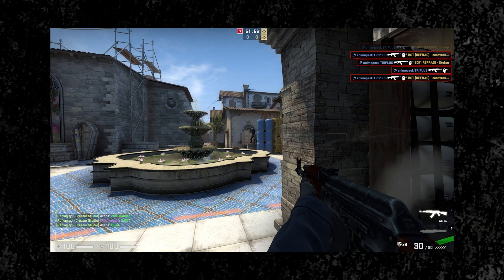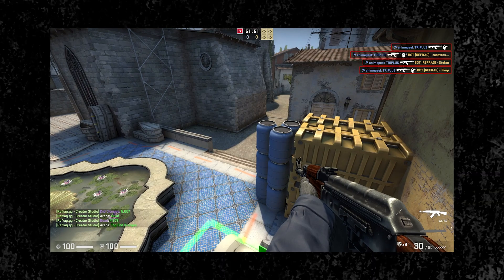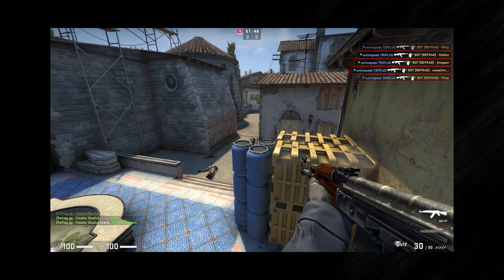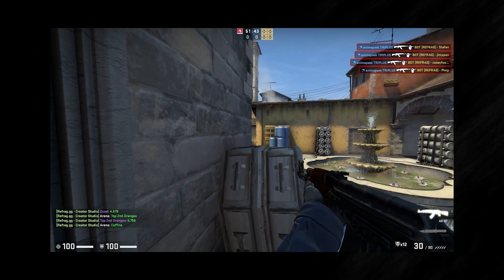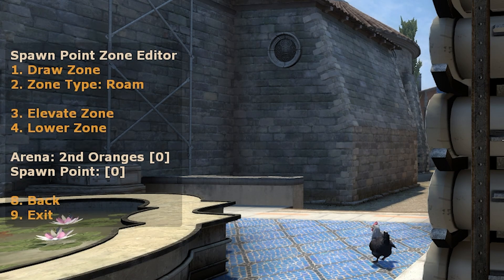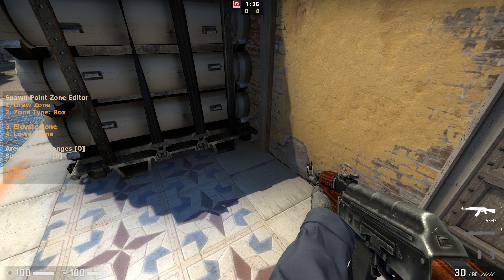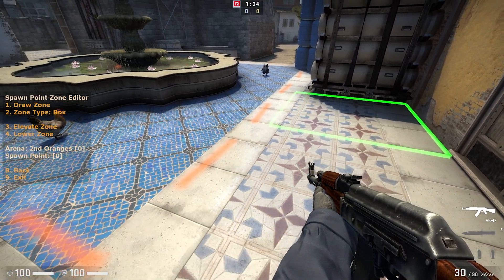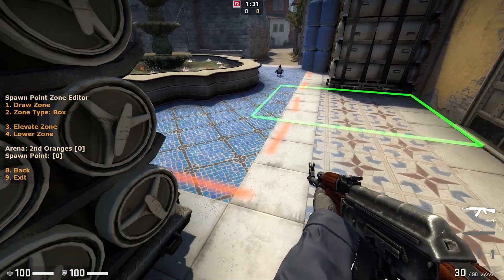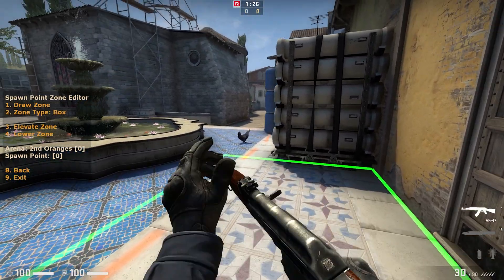A zone is basically the area where we can move around when playing our arena. Now a zone isn't completely necessary as there are a bunch of different modes that you can create without the need for one. But by setting the widest swing for a bot, which we'll do in a second, we will need a zone. So I'll select option 4, zone editor, and then set my zone type to box. You can choose any of these different types of zones, but I prefer to use the box setting. Then I simply just aim where I want the corner of my zone to start and then select option 1, draw zone. This will allow me to draw my zone box by moving my crosshair. Once I am finished, I select option 1, draw zone again to complete the drawing.